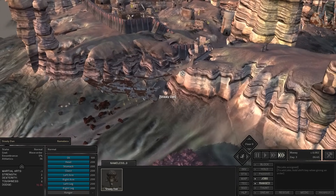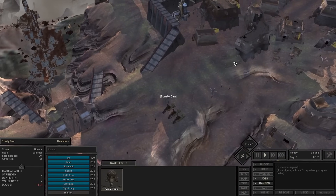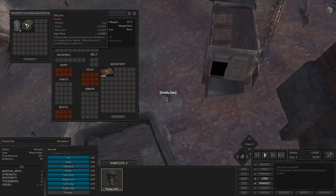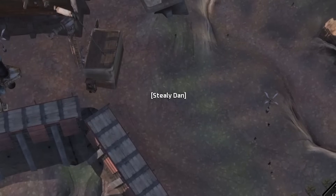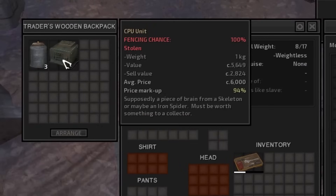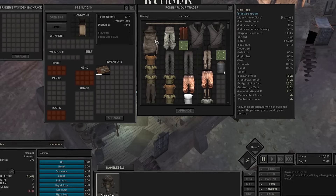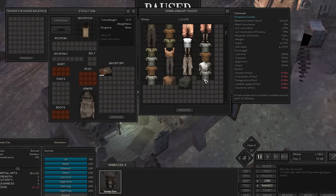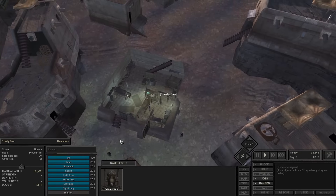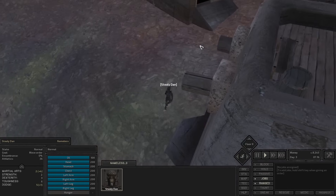We've arrived in the town of Mongrel, home to the ninja Shinobi and their traders which we can use to our advantage by selling stolen goods. Basically no one trusts each other in this town — it's built on thieves' trust. We do have a few stolen goods to sell. We are getting limited by the sheer amount of money each trader has. We make 2,800 and then another 639 from the grog. Until we train our stealth we might as well take some free ninja rags to use as armor. We'll sell our trader's backpack since that's hurting our stealth.